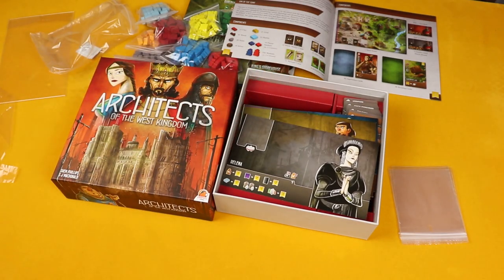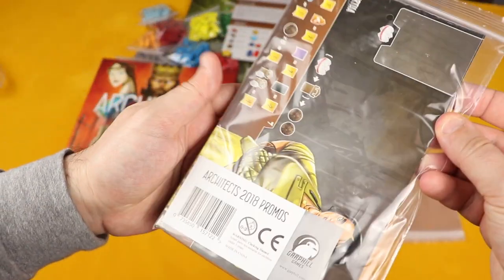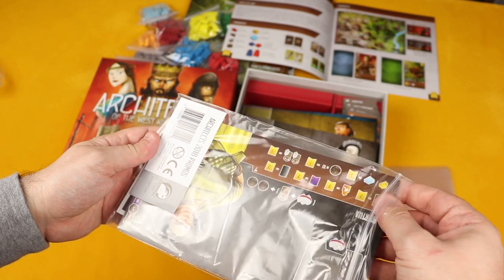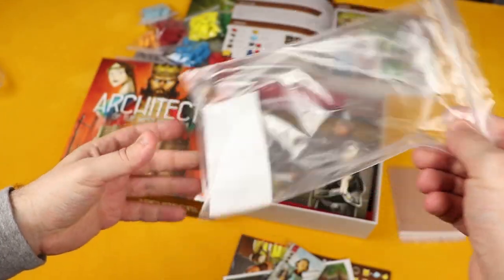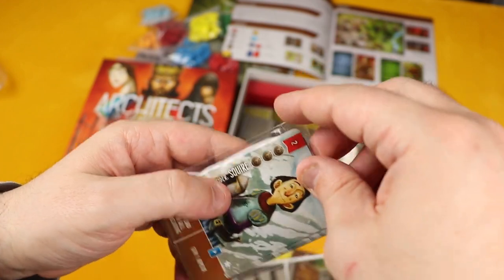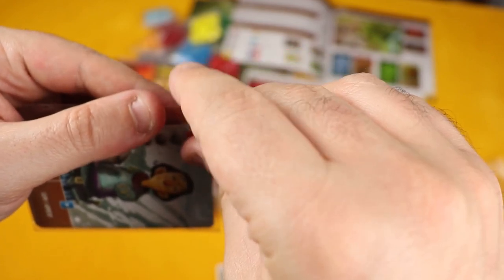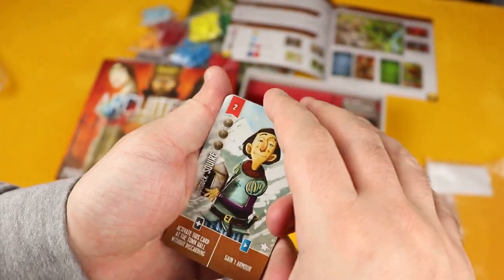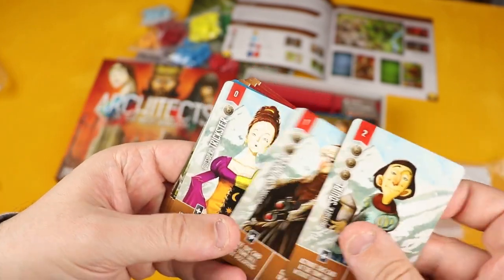Now let's look at the promos from the Kickstarter campaign — the Architects 2018 Promo Pack. You get a large zip bag and several promo cards. Notably, you actually get three cards for Raiders of the North Sea as well: the squire, the swindler, and the trickster. That's a nice bonus since I already have Raiders!